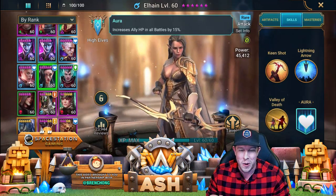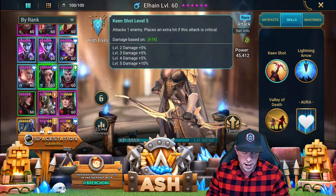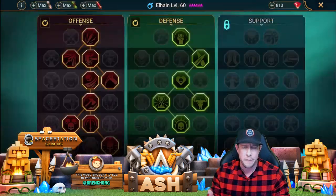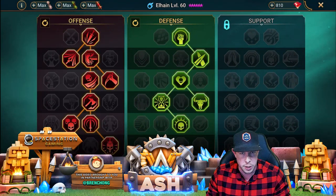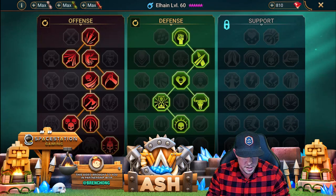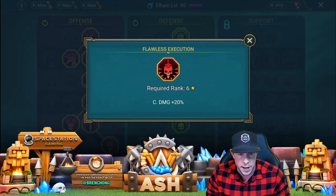So that's Elaine's kit, and she's really cool. It's been a while since we've done a non-void rare champion here on the channel, and I'm really happy that I decided to build Elaine up and max her out, because I think her kit is really useful. She's definitely one of the more useful rares in the game in terms of all-around capabilities, especially into the mid game and even into the late game. Talking about offense here, I went to Flawless Execution down the offense tree.